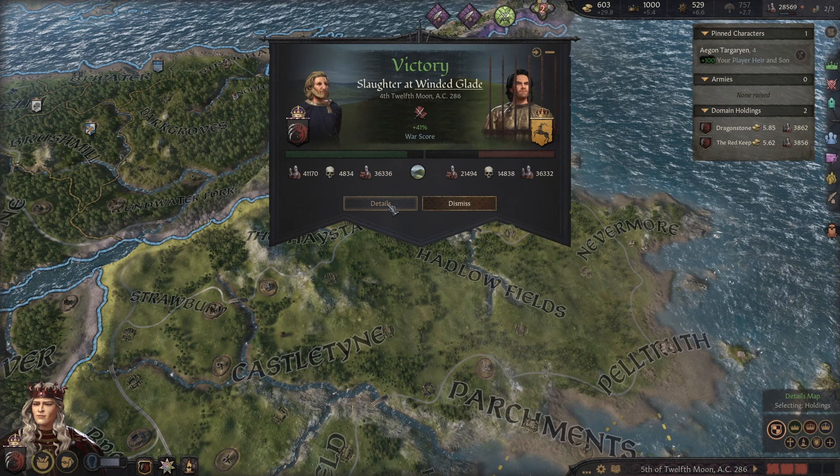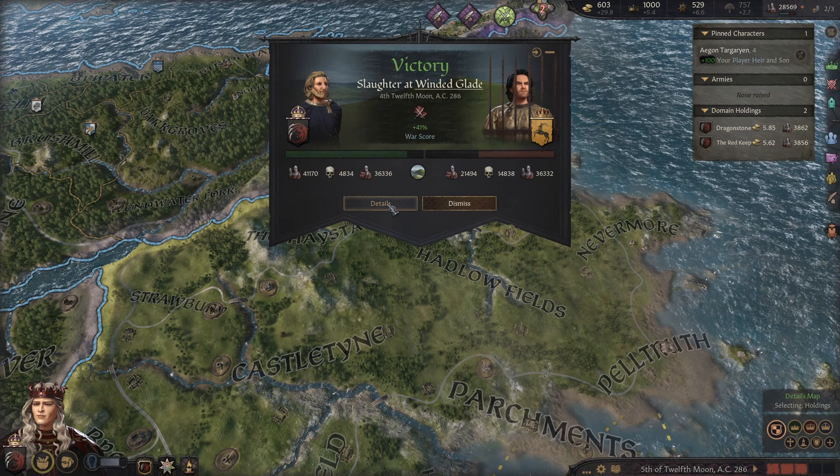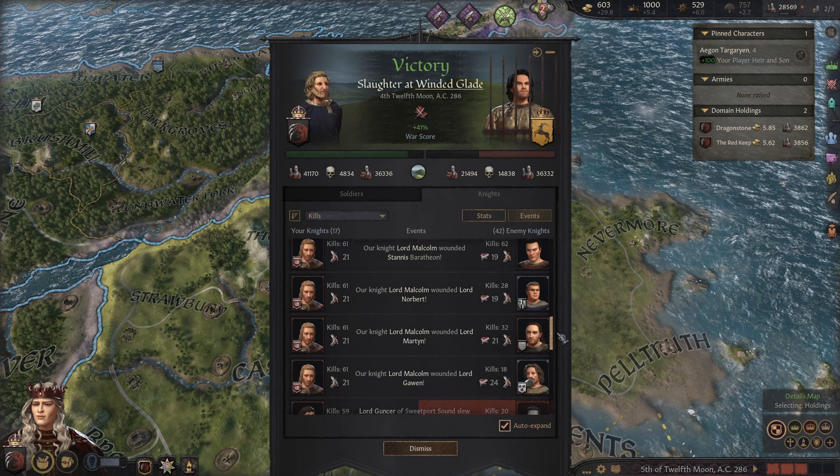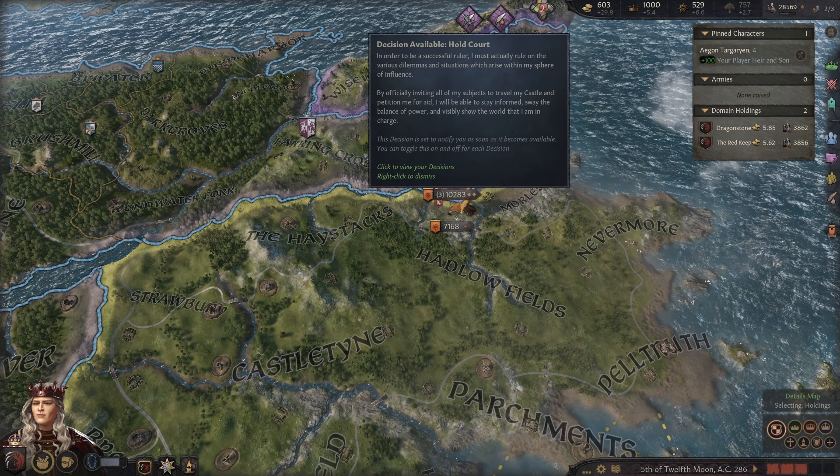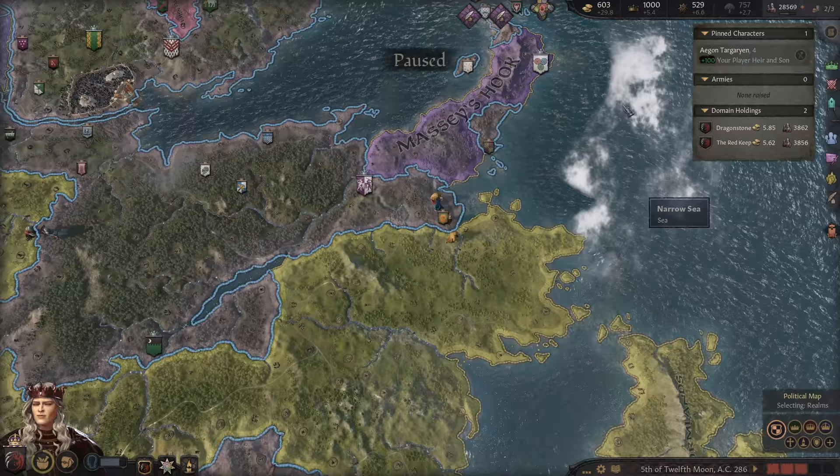To the worthless Rhaegar — may your humors rot in your living body. I know when I am defeated. It seems I am left with no choice but to comply with your demands. So be it. Let's disband the men. Will we get a nice pop-up to decide the fate of the rebels? Look at that — that's a lot of casualties for the enemy there. We had an amazing fight. In fact, only one of our knights was wounded. Incredible. We're very rich now. The war is over. The Iron Throne is safe.